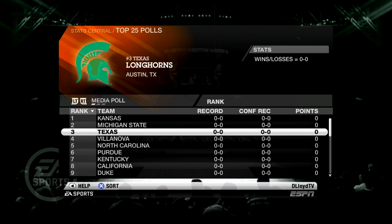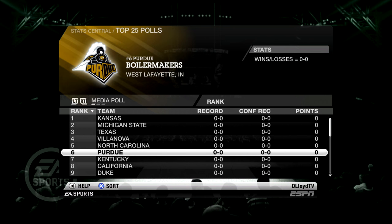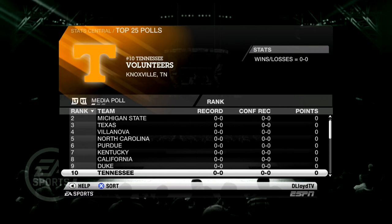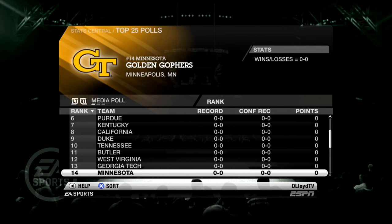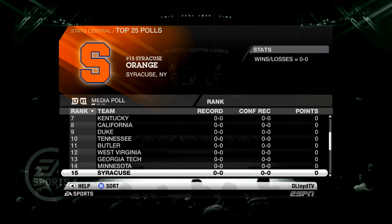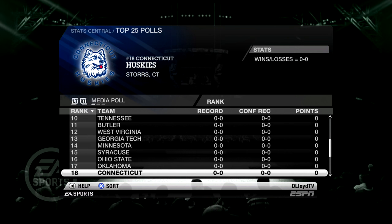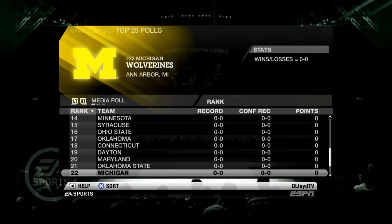As for the Top 25, Kansas is the number one team in the country. Michigan State, Texas, Villanova, and North Carolina round out the Top 5. Purdue, Kentucky, California, Duke, and Tennessee make up the Top 10. Then your Top 11 through 25 includes Ohio State, UConn, Oklahoma, Maryland, and of course we're not in there — but hopefully we can get in there by the end of the season.